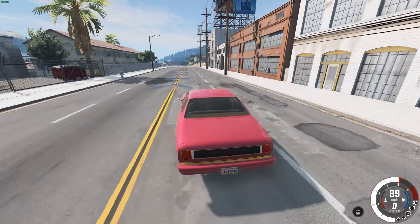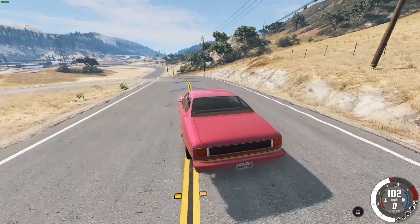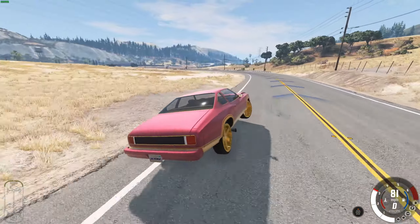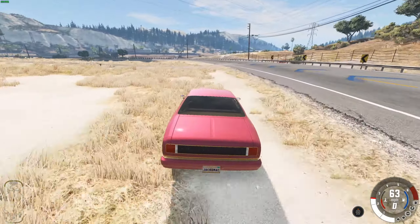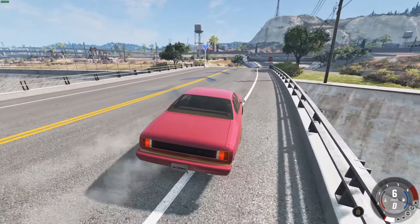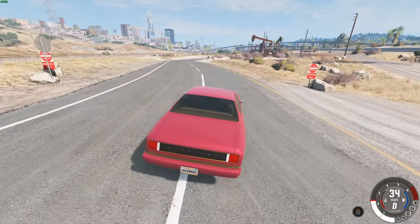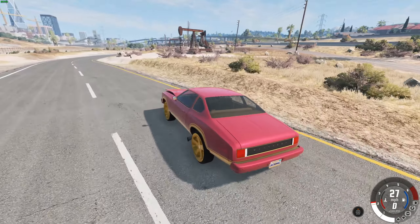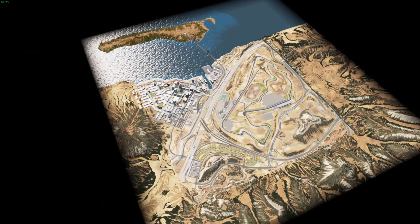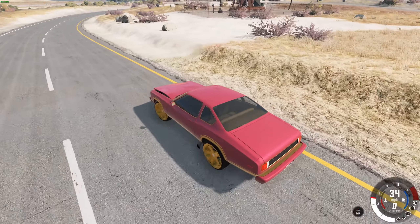As you can see in the world, there are kind of floating orbs that show you where all the missions are. This Donk is really riding hard on the suspension — it's kind of difficult to control and it's got really loud exhausts. Let's go and do the time trial.